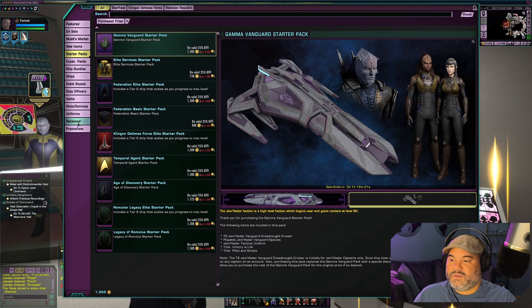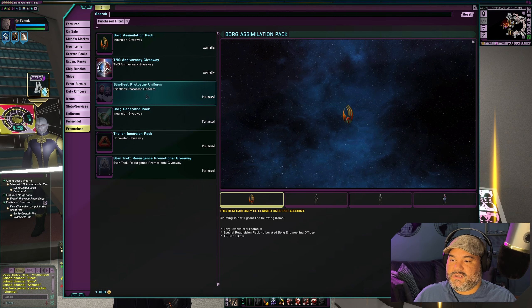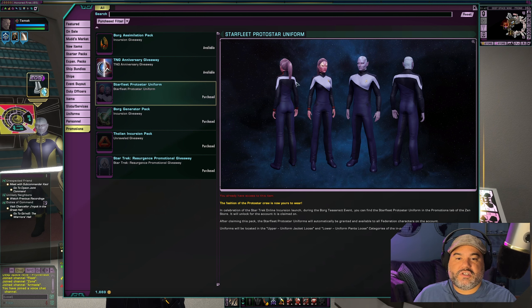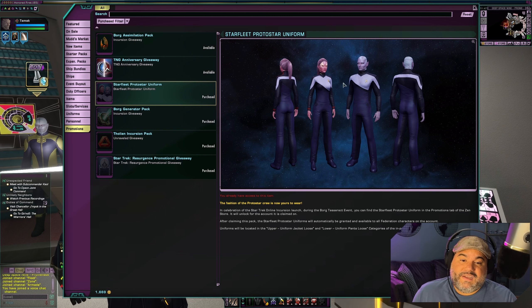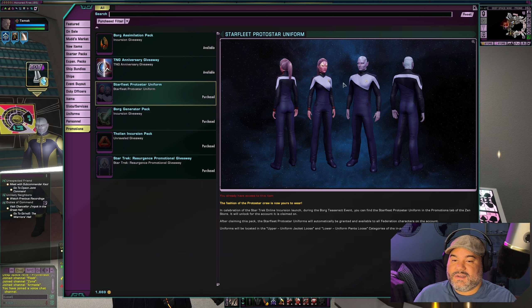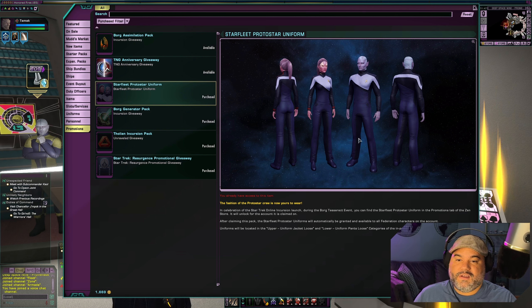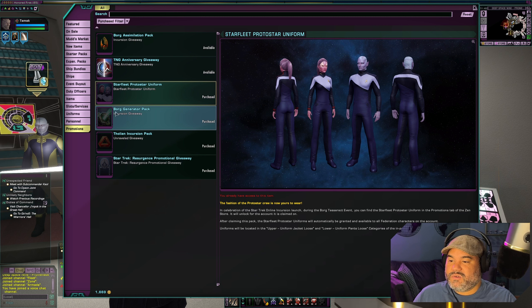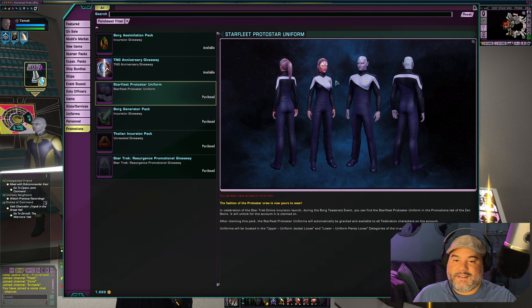Let's take a look at that real quick. If we go to Promotions, we recently got the Starfleet Protostar uniform. I'm not 100% sure if it's still up there, but if it is, definitely grab this. It's a neat uniform and you can change the colors. If you only like the top or bottom pieces, you can mix and match with other uniform pieces you enjoy more.